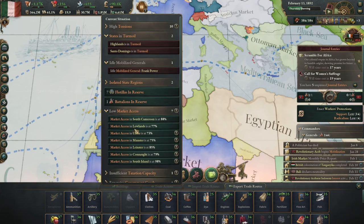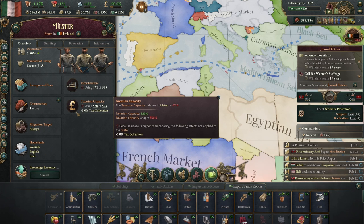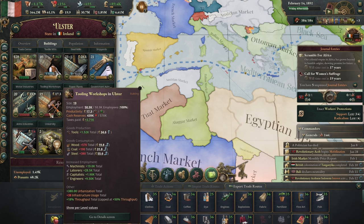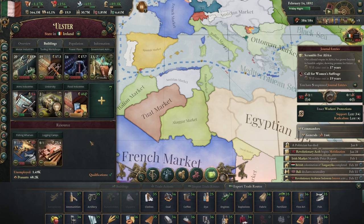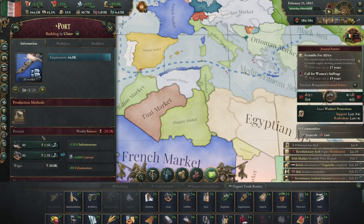We got another migration event — always good to have. We're below taxation capacity here, so we definitely need more government administration.